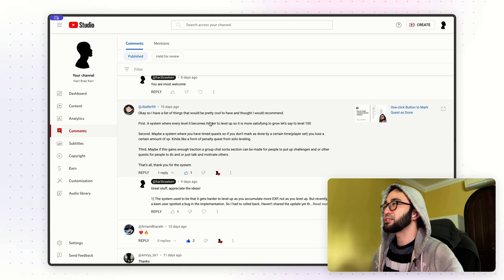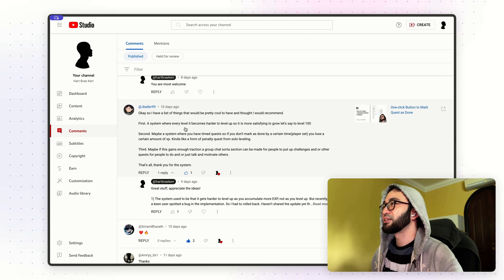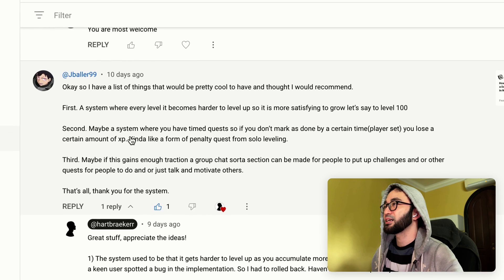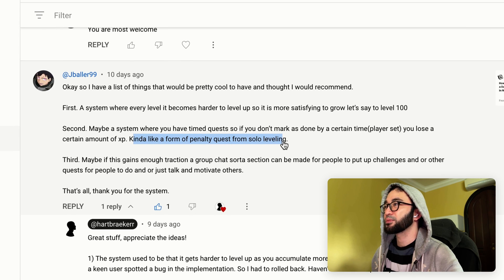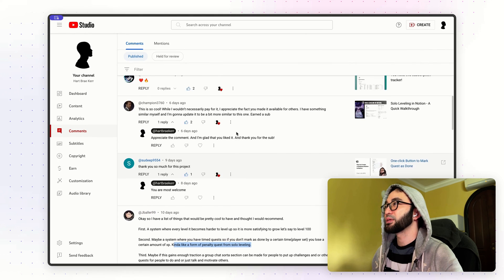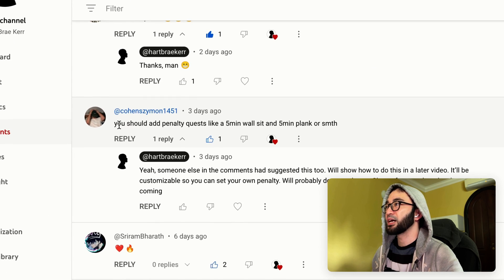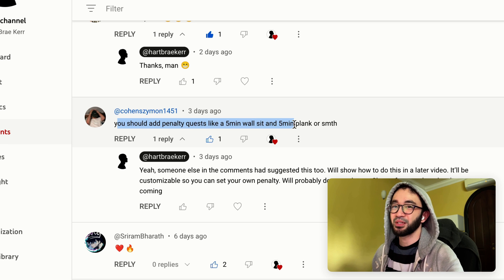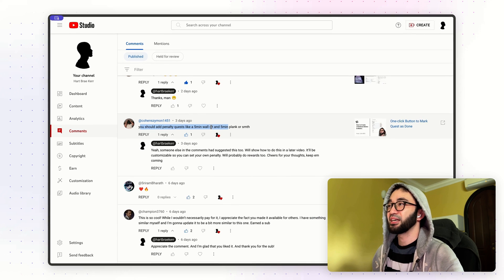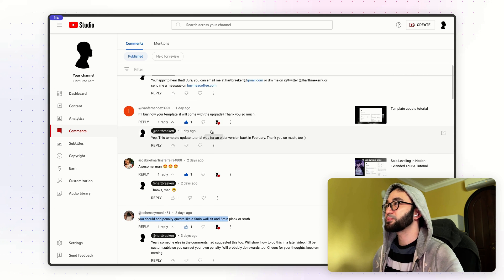First up is jball099. Thank you jball099 for your input, for your opinions and feedback. jball099 suggested kind of like a form of penalty quest from Solo Leveling. And then we have Cohen over here, saying that you should add penalty quest like a 5-minute wall sit and a 500 something — you can add that kind of penalty to your own self in this next version.